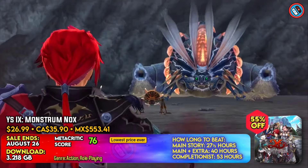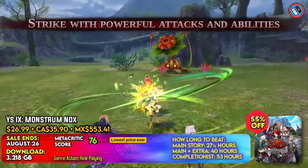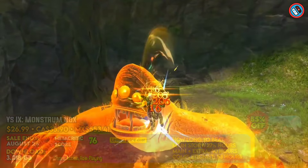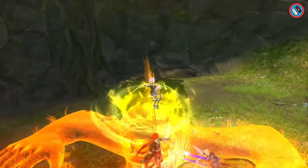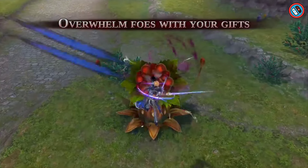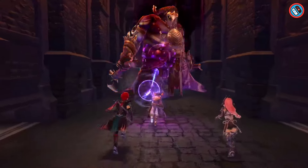An intriguing woman transforms Adol Christin, a seasoned explorer, into a monstrum. He must confront his curse's origins and make partnerships with five other monstrums. Karna, a quick burglar, navigates Balduk's perilous alleys, battling frightening animals. Durain, a stoic warrior, assists them in their fight against the creatures.